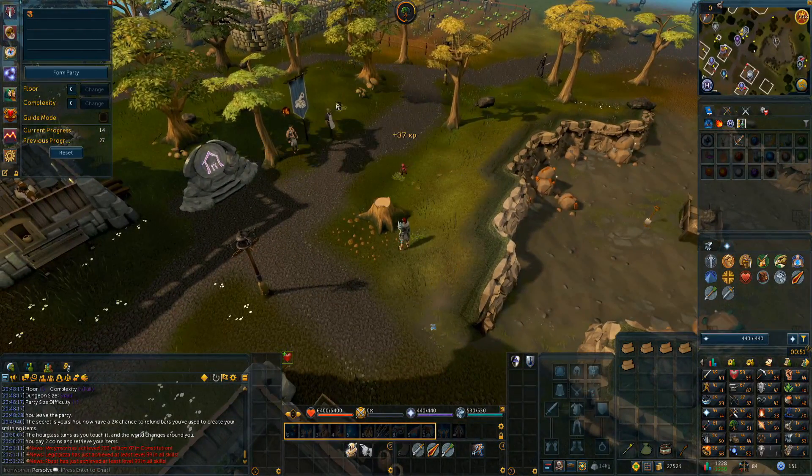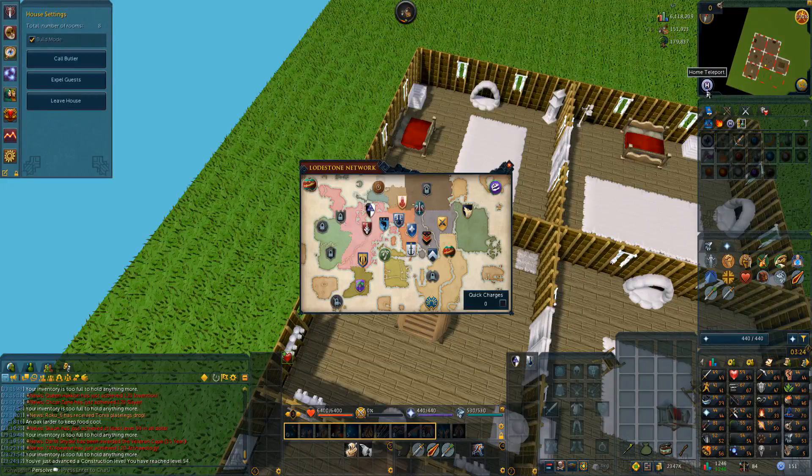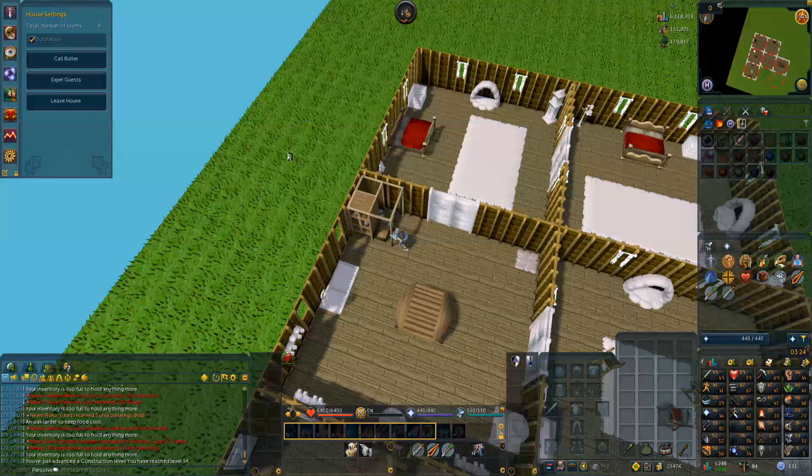We're going to do this the same method as before, where we just cut oak logs here outside of the portal and then turn them into planks. The weekend is about to end and I need to set myself up to AFK during the work week.